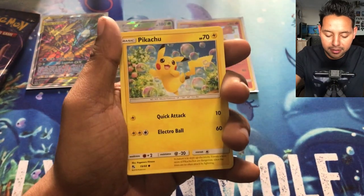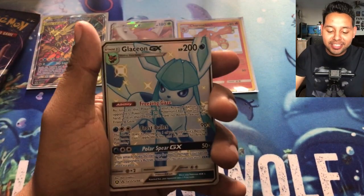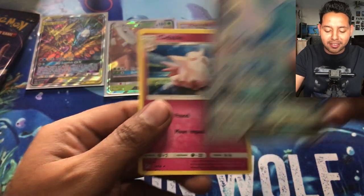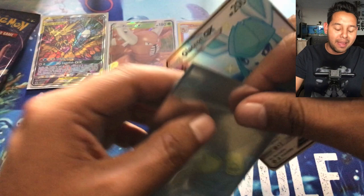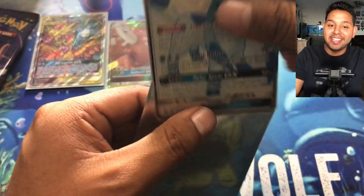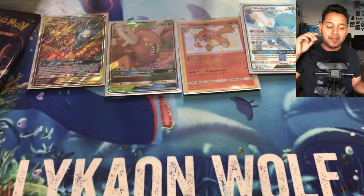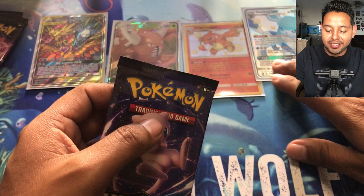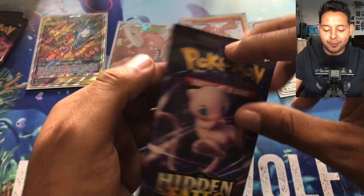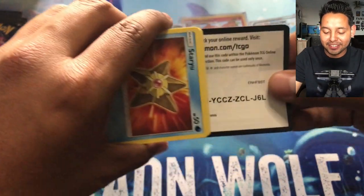Pack two: Slowpoke, Voltorb — and I think this is a shiny... nope, just Pikachu. But then — Glaceon GX! Get Clefable out of here, Glaceon GX is what we got! I think I might already have one, but anything helps. Look at that! It's a full large art shiny, so that's really cool. We are killing it today!